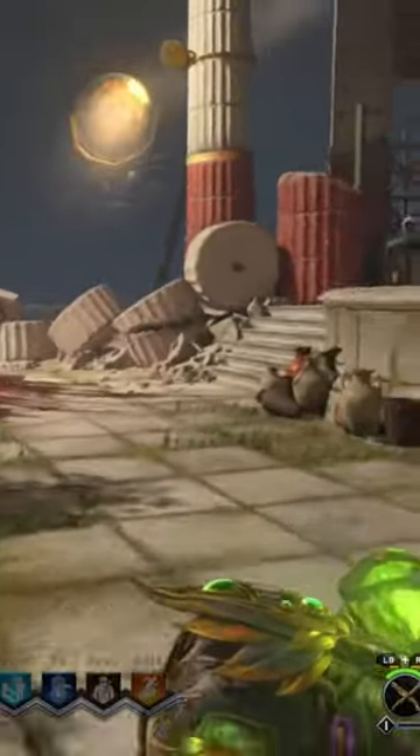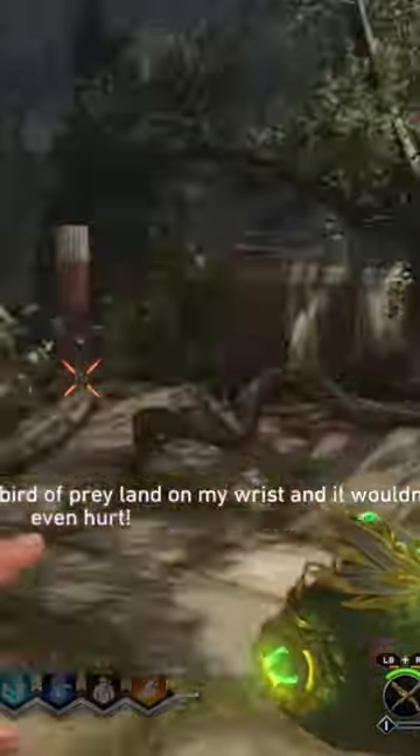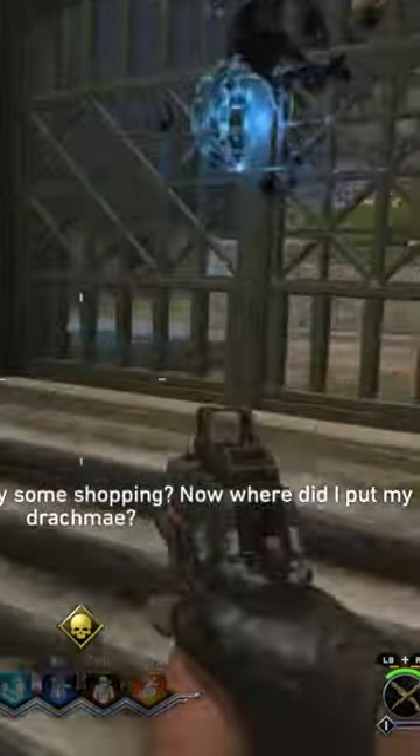Today, I'll be showing you how to obtain and upgrade the Hand of Gaia in Ancient Evil. First, you'll need to activate the Sentinel Artifact. In this gameplay, I go through this starting door to mark it, but there is another starting door you can go through.